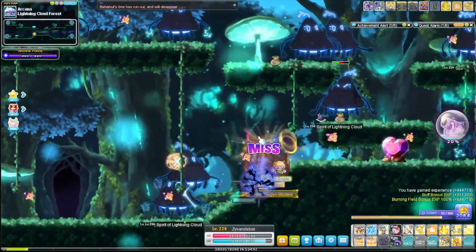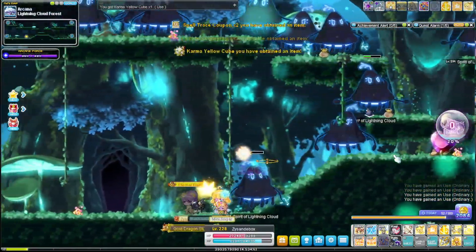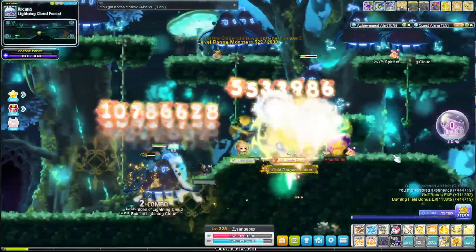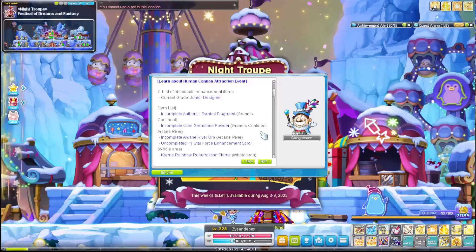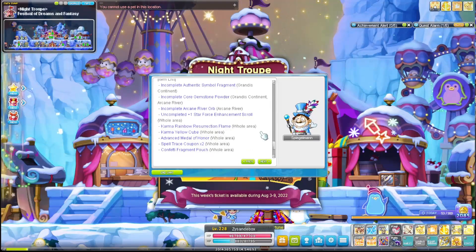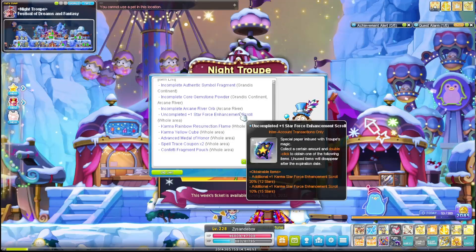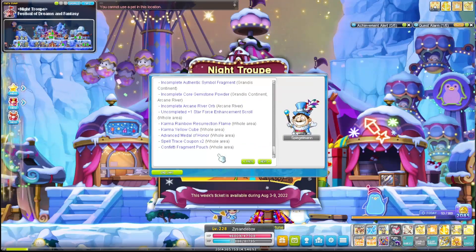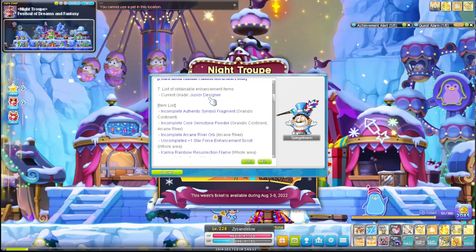This is what it looks like when you fire the cannon — you collect all these things which will randomly open up items for you. This is the full list of items you can collect from the cannon ticket, and you will be able to collect more each time you level up your designer level.